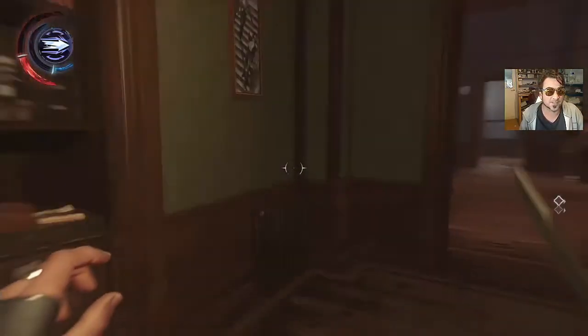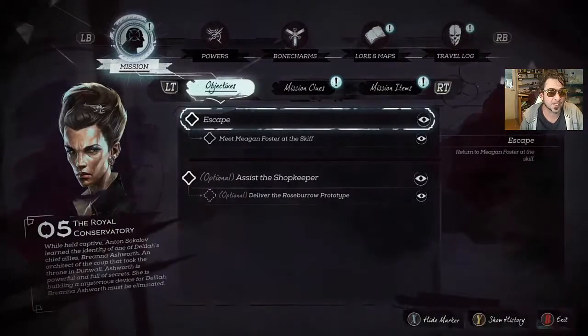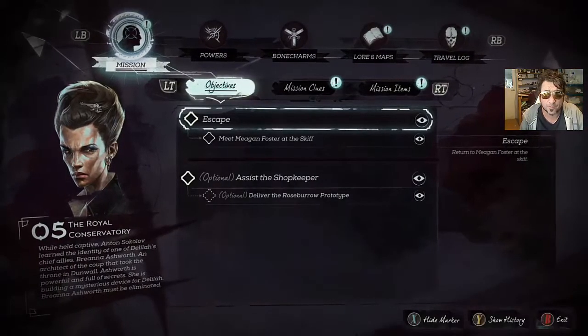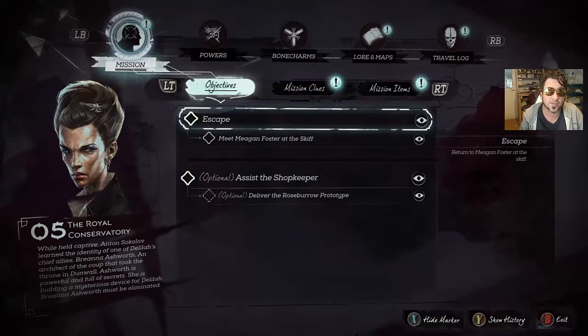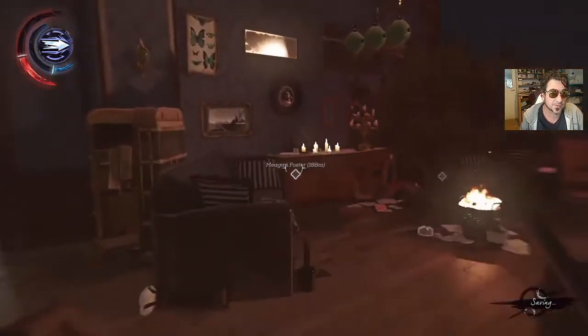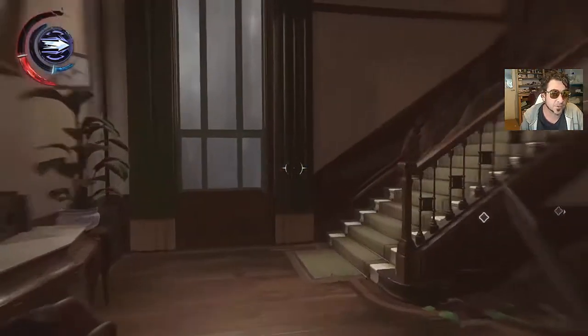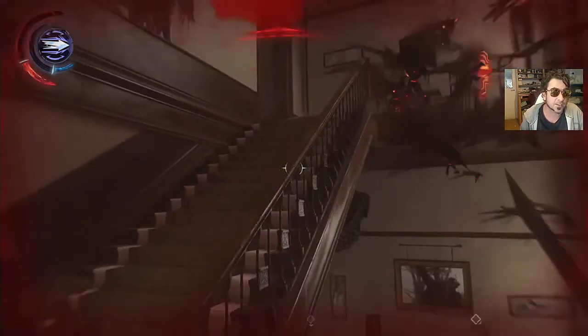Hey there players, how's it going? Welcome to the next part of my Dishonored 2 playthrough. I've just got some Roseborough prototype which I need to deliver to the shopkeeper. I also need to meet Megan Foster at the skiff. I've killed the person I need to, I've dug up dirt on her and I've got this prototype now.